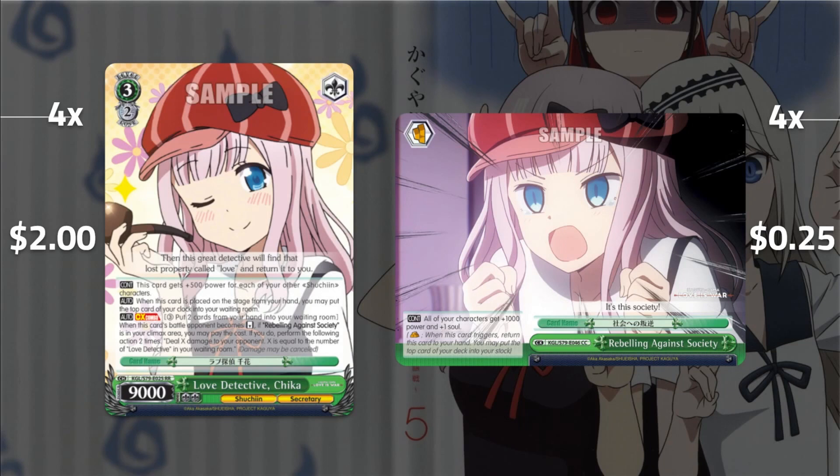Then our finisher — Love Detective Chica, pretty similar to Crystal Song Yukino. It sits at 11k, heals on play, and when your opponent becomes reversed you pay three, ditch two, and perform the following action two times: deal X damage where X equals the number of Love Detective events in your grave. So it's important you have your Love Detective events — you play them, mill out on your final turn, and set as much damage as you want. It's usually going to be two or three burns. You can modulate your numbers based on your knowledge of the opponent's deck — maybe burn one and burn one if they're compressed. It's off bar-plussing trigger and we have the climax swap in the deck.